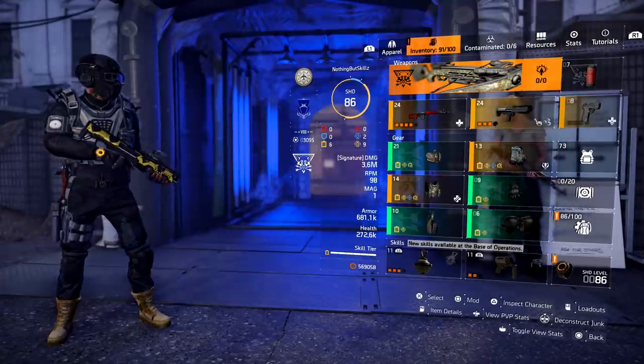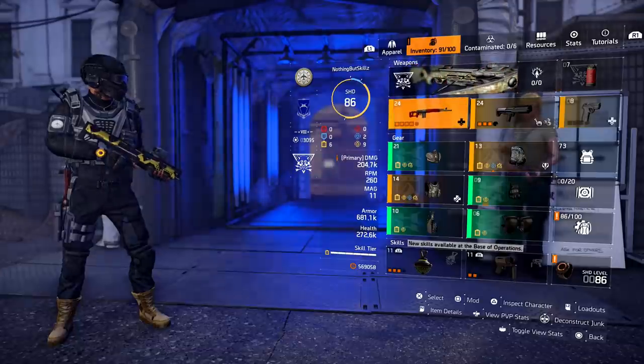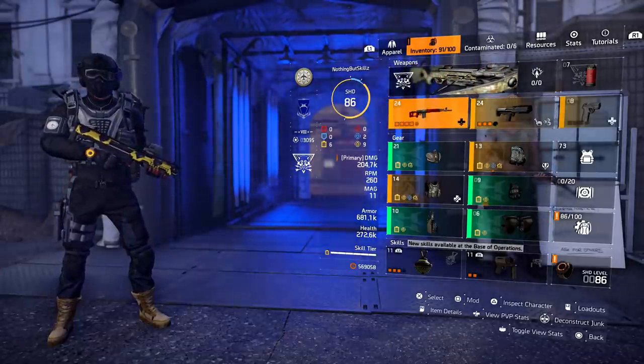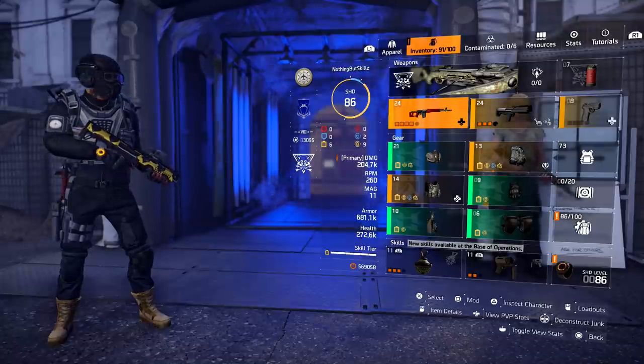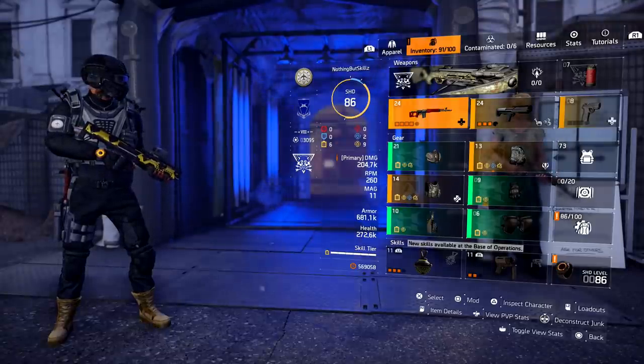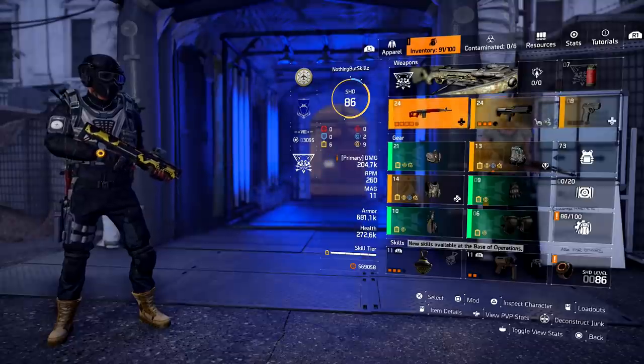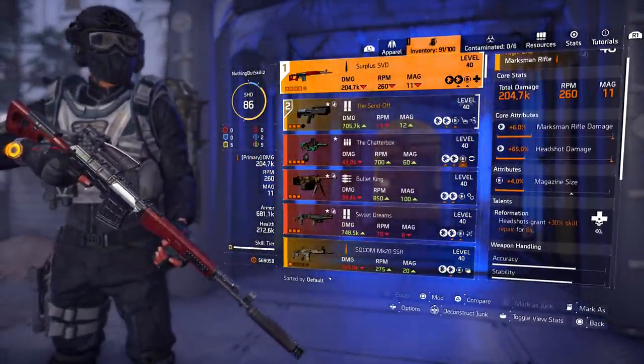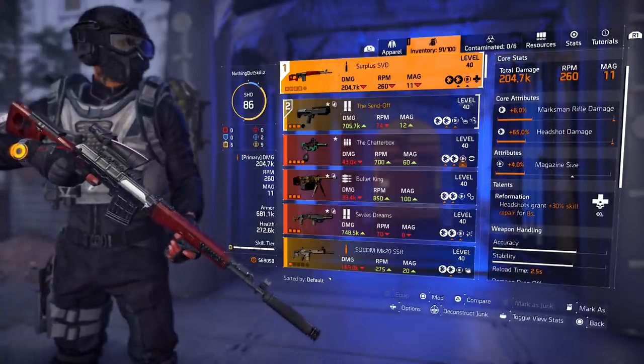My specialization is the Survivalist, and I think that's the best one to run for a healer build in this meta, though you can run the Technician too. Now for weapons — you can run whatever weapon you want, but the talent you want on your primary is Reformation: headshots grant 30% skill repair for 8 seconds. So every time I get a headshot, 30% skill repair for 8 seconds.